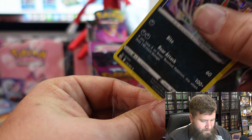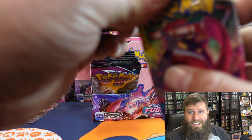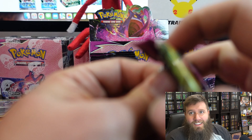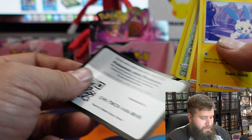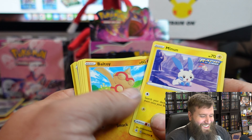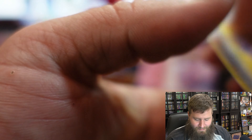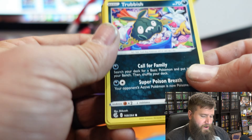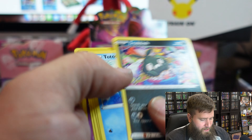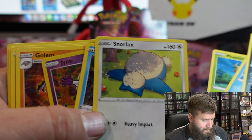If you guys like it, that's cool too. I'm definitely having fun — it gives me an excuse to open Pokemon cards. Let's see: Bundle B and Garbodor. More trash. And a Jynx and a Golem — oh look at that Snorlax!